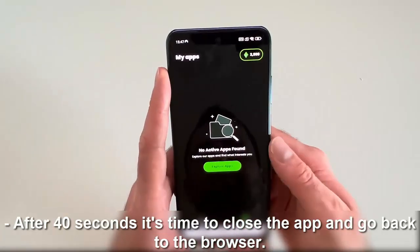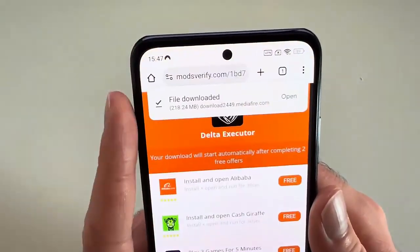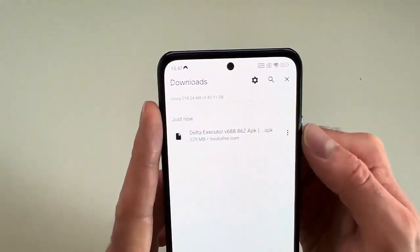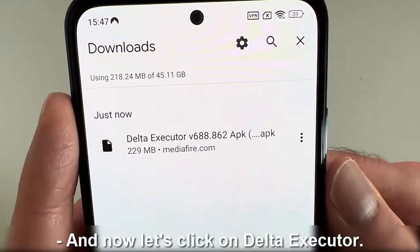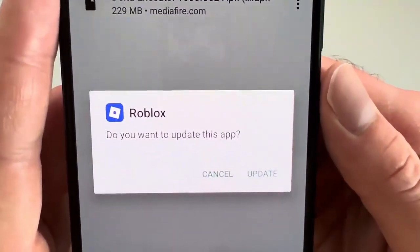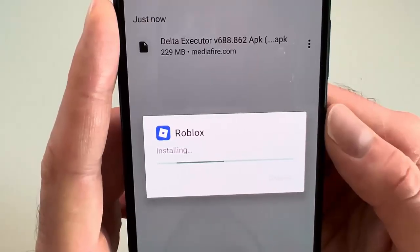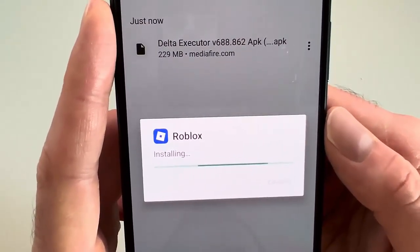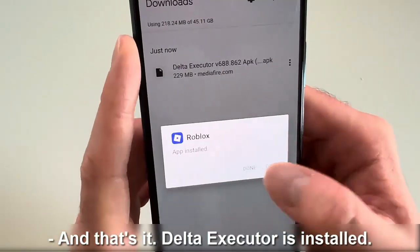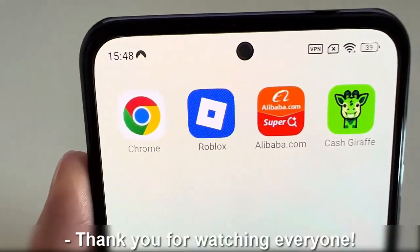After 40 seconds, it's time to close the app and go back to the browser. Two offers are completed. And as you see, Delta Executor is now downloaded. Click on open. And now let's click on Delta Executor. Now click on update. And that's it. Delta Executor is installed. Thank you for watching everyone.